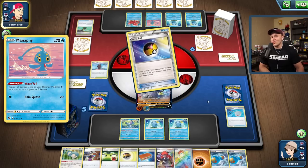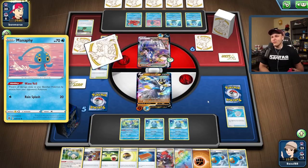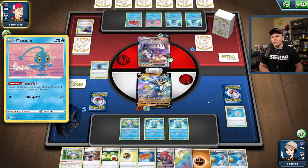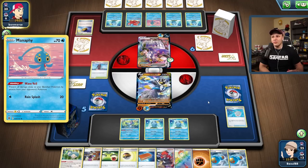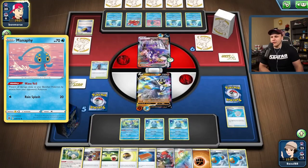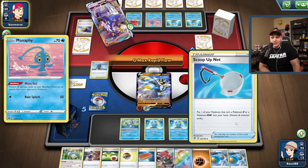They're loading up Sobble so now I'm feeling more inclined to go for the Avery play and just punch their Urshifu. They don't get the Raihan option — getting back to the bench and back to the active is going to be tough. We really get to put a hurting on their resources by going with this Avery play. Assuming they take the knockouts on my Sobble and Drizzile, which makes the most sense, we'll go with the Avery play.